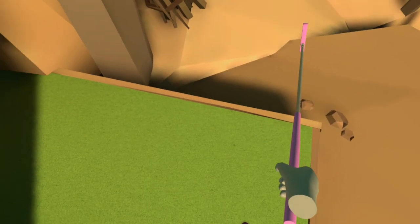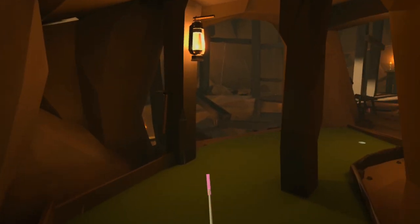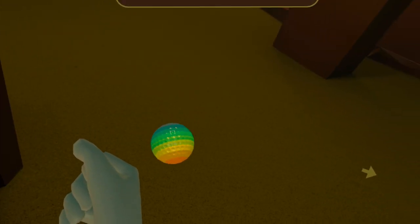Now for hole seven we enter the mine. Looking straight ahead you can see a light hanging on that beam — just behind the beam is our Pride ball. That's number seven.